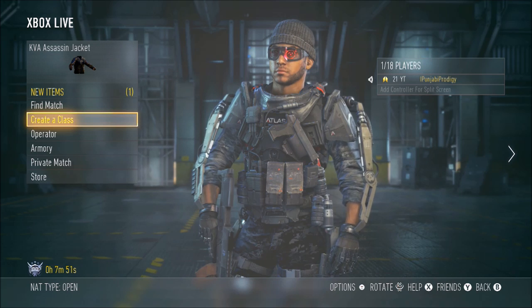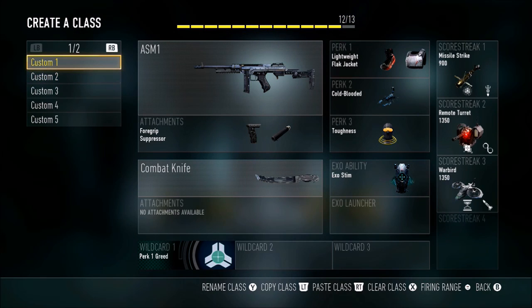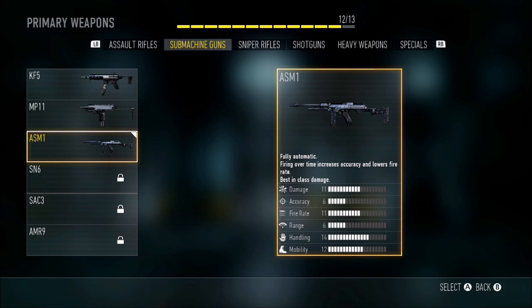What is up guys, it's Punjabi project bringing you another best class. Today's best class is gonna be the ASM1, and this gun is truly amazing for an SMG. This is like the only SMG I have unlocked that's good. It reminds me of the Thompson from like Call of Duty games ago, like World War One stuff like that.